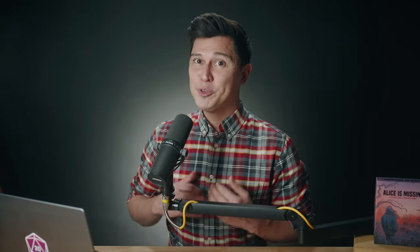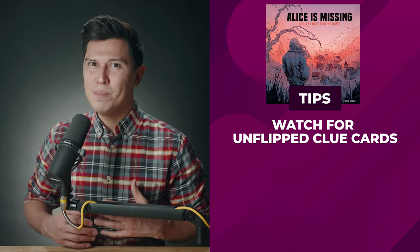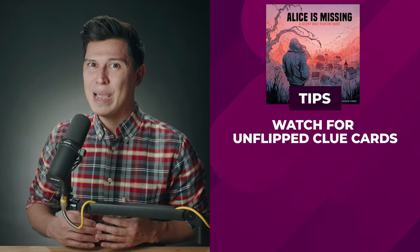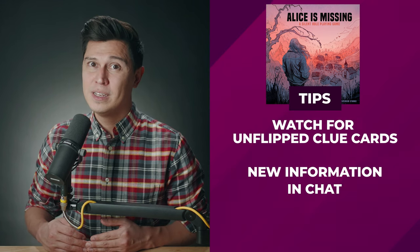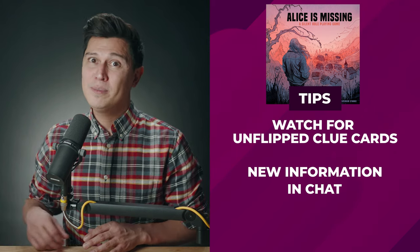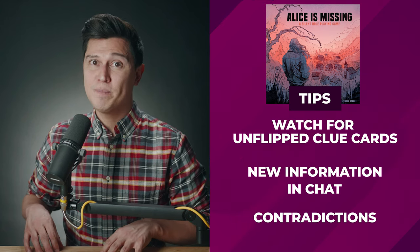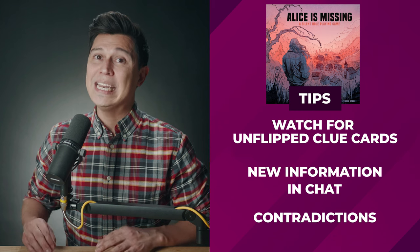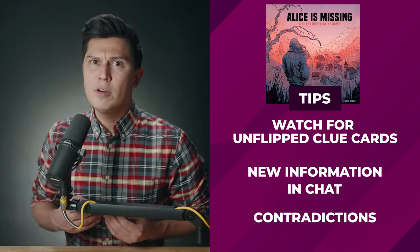Facilitator tips. To help keep the game moving, there are a couple things that you as the facilitator can do to help. Keep an eye out for players not flipping over their clue cards — they may be so wrapped up in the messaging they didn't notice that the timer hit their number. Each clue card should introduce new information, so if a player flips a clue card over and doesn't say anything in the group chat, check in with them. If players say two things that contradict each other, do your best to explain it away in character — maybe one misremembered something or another was under stress and they forgot.